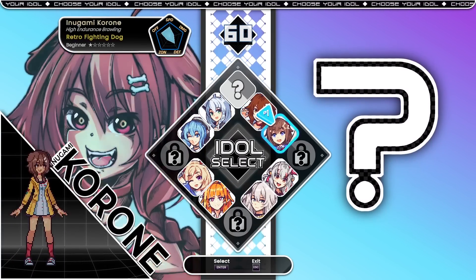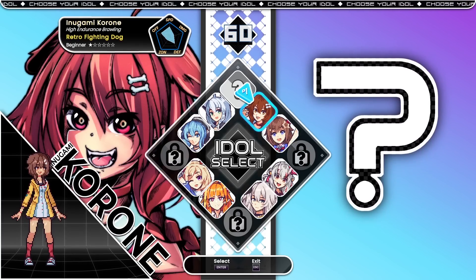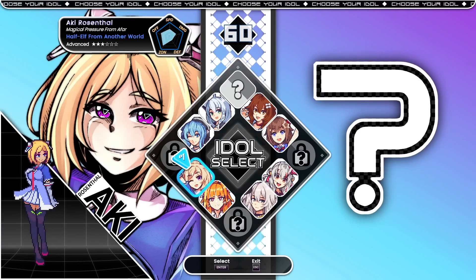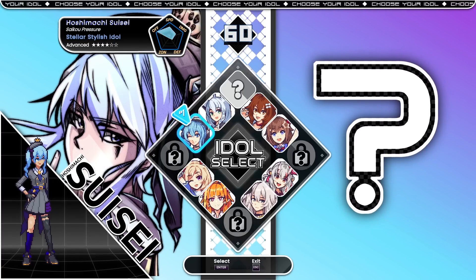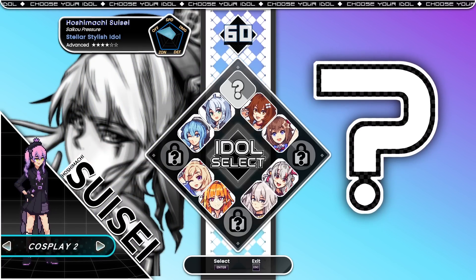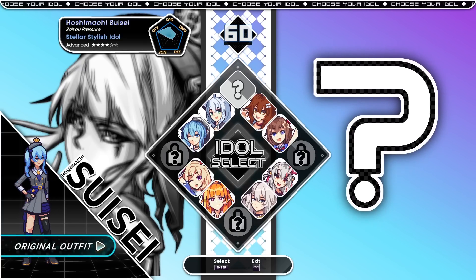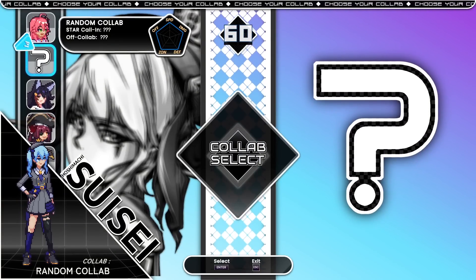Now we pick a character. There's a little stat grid in the corner showing offense, defense, zoning, damage, and speed. Options include offense, space control, dragon, grappling, pressure — I'll go with this one, she seems fine. She's pretty cool, original design, with various costumes locked. Hi honey!